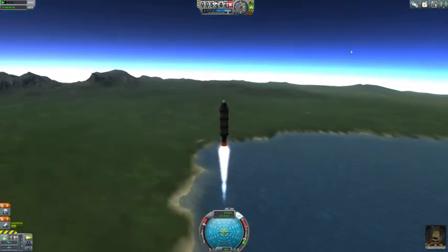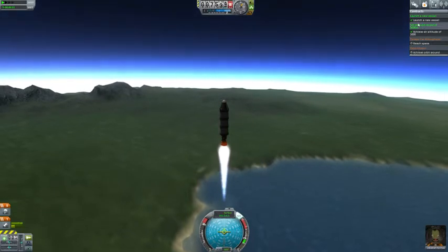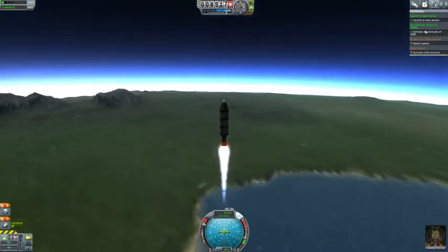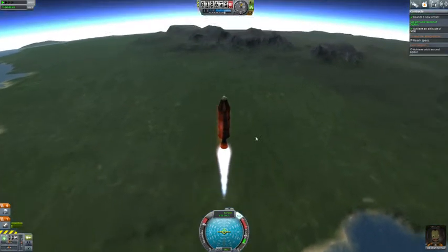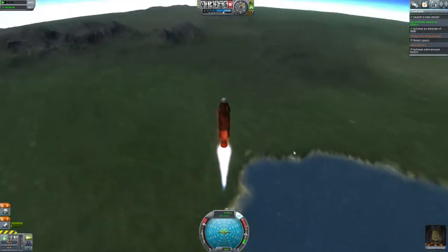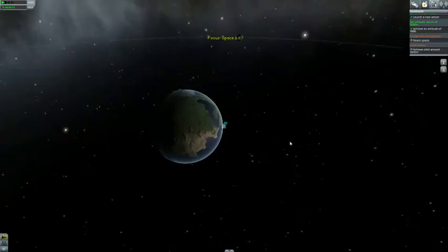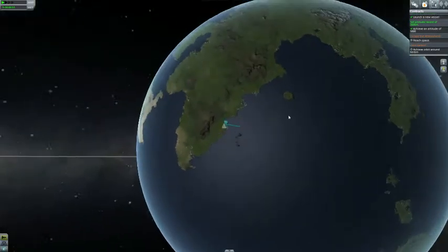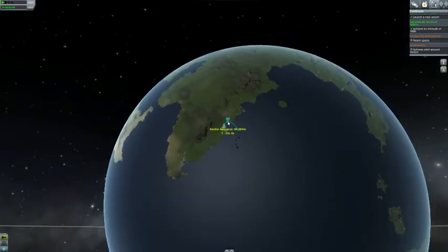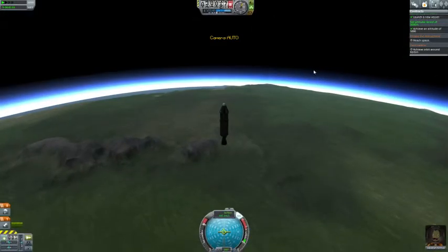This rocket is not going to go very high. We already achieved the altitude record in launching the vessel. It's not going to go into space. It's almost out of fuel but it's moving pretty fast. Now it's out of fuel. You can hit your M key from this point and view your map. Hold down right mouse button to turn your world around. You can see the highest point, which is AP — the altitude it's going to achieve. Hit your M key again to go back to your vessel.